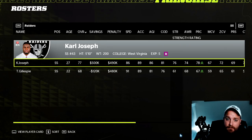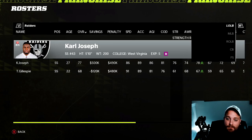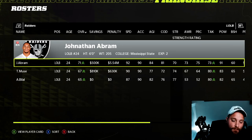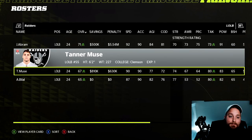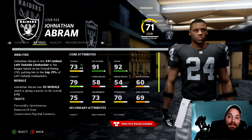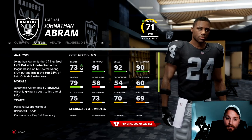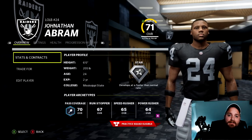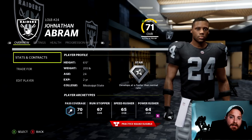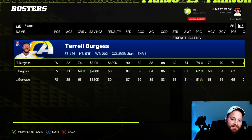For the Raiders, strong safety Carl Joseph is the starter at 77, and Jonathan Abram is a 74 depth strong safety behind him. Move Abram to left outside linebacker for a big upgrade over the current starter. He has the hit power, speed, and pursuit — needs work on coverage, but he's a really fun user linebacker with a dev trait. Very conducive to maximizing your young players on a pretty bad Raiders defense.